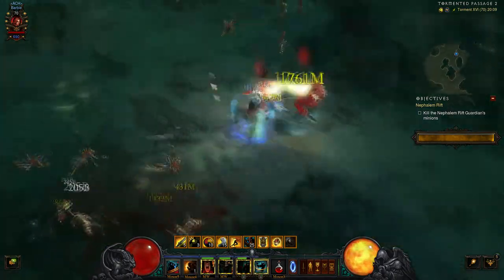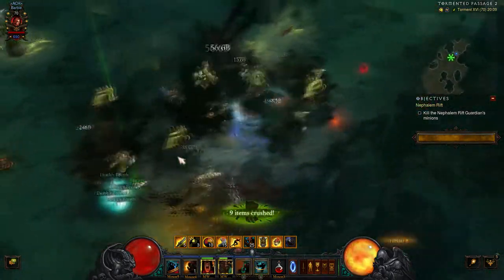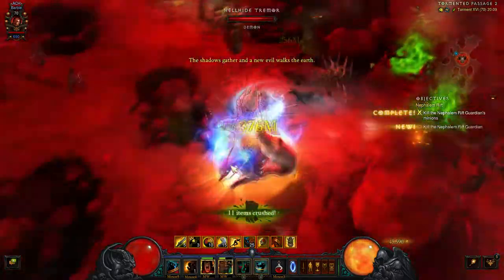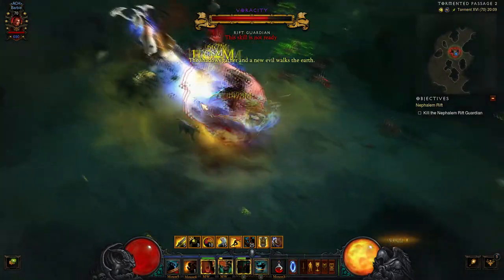If you're not sure how to set up keybindings, check out my other video on 5 things I wish I knew before I started playing. Ignore Pain gives you an armor boost alongside a speed boost, so try and throw that when you can. Throw a Rend against elites — it just gives you a little extra damage.